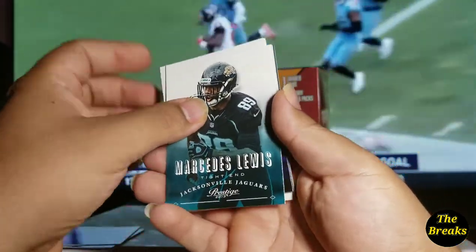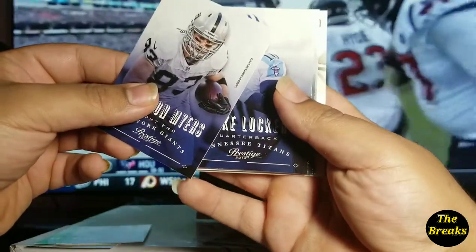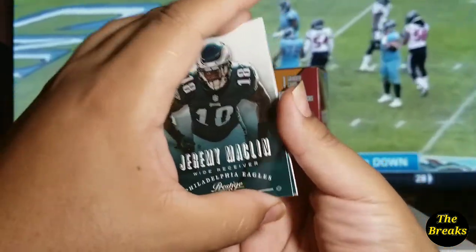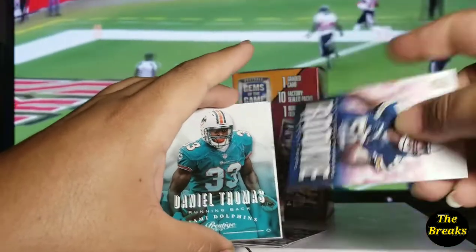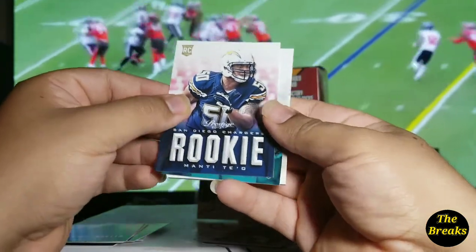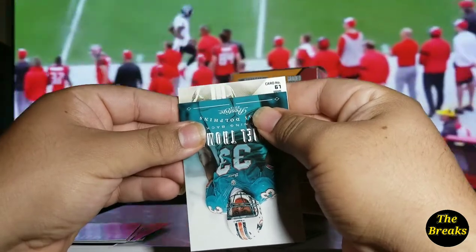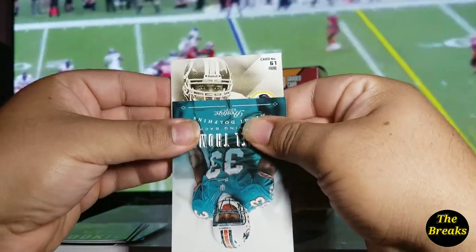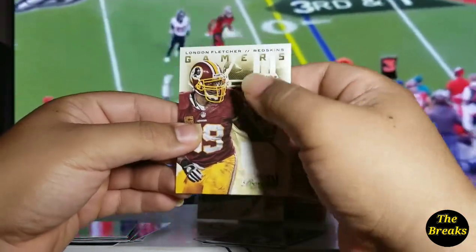Charles Tillman, Marcedes Lewis, Brandon Myers, signed by Giants. Jake Locker. Jeremy Macklin — he was a pretty solid receiver. We have a rookie card of Manti Te'o. Daniel Thomas. And then here's going to be the last card — card number 61 Prime. So that's a Redskins card. Who's that — London Fletcher? So yeah, it's going to be a Mem Gamers — London Fletcher game-worn. Is that game-worn? Let's see.